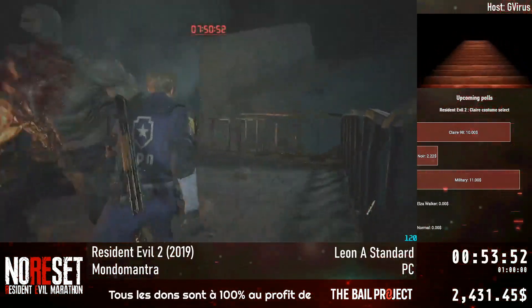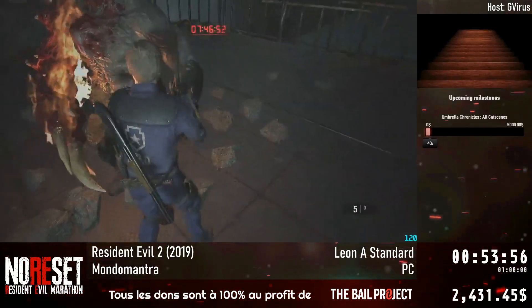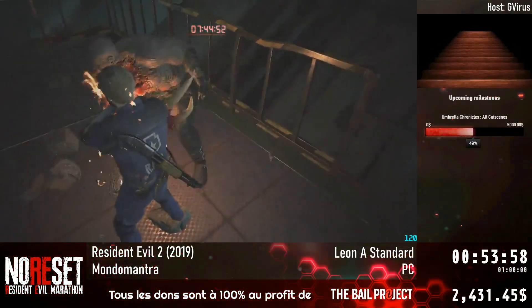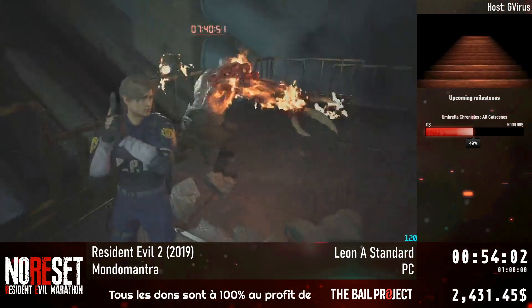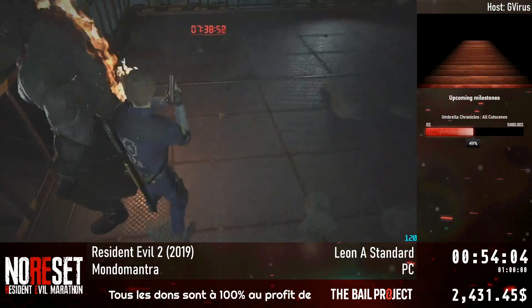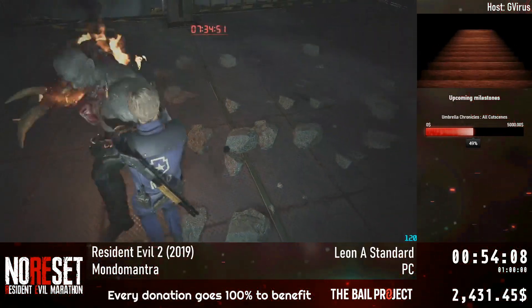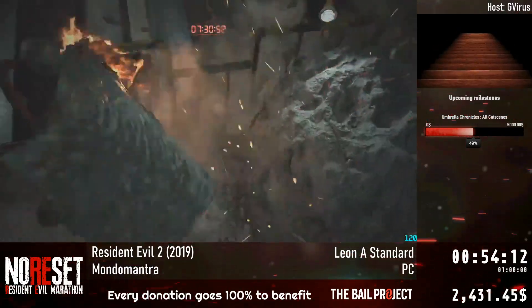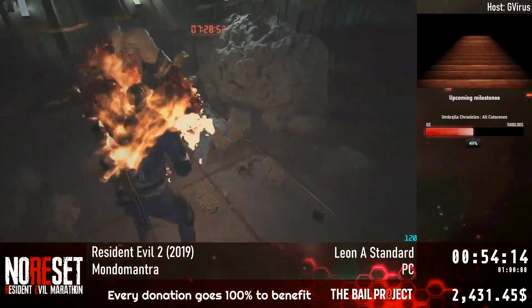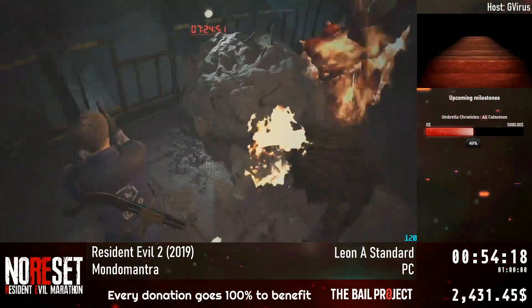Noir Claire is lagging behind at $2.22, then Claire 98 at $10, and military ahead by just $1. Still nothing for Elsa Walker or normal Claire. Military! We've got less than three minutes at this point. Vote for the costumes you want, and get us past that 2.5k mark before the end of the run. This is a joke final boss fight, so if you really want to do more donations, go for it.